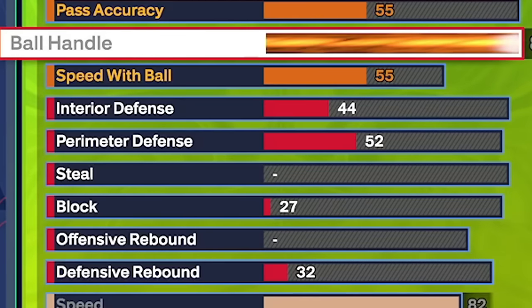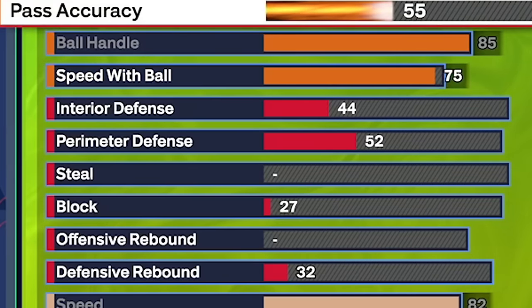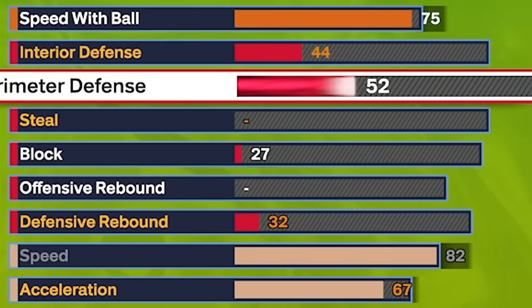For playmaking: ball handle goes to 85, giving you gold ankle breaker and unlocking every dribble possible on a six-eight — including crisp ball hesitation. Speed of ball goes to 75 to use the Magic Johnson dribble style and get a couple silver playmaking badges; going past 75 only gets you to 77 and doesn't do much. Pass accuracy goes to 89, giving you bronze bailout, gold dimer, and most importantly the Tyrese Haliburton passing style — the fastest passing style in the game. A high pass accuracy is crucial for an iso build that draws defense.